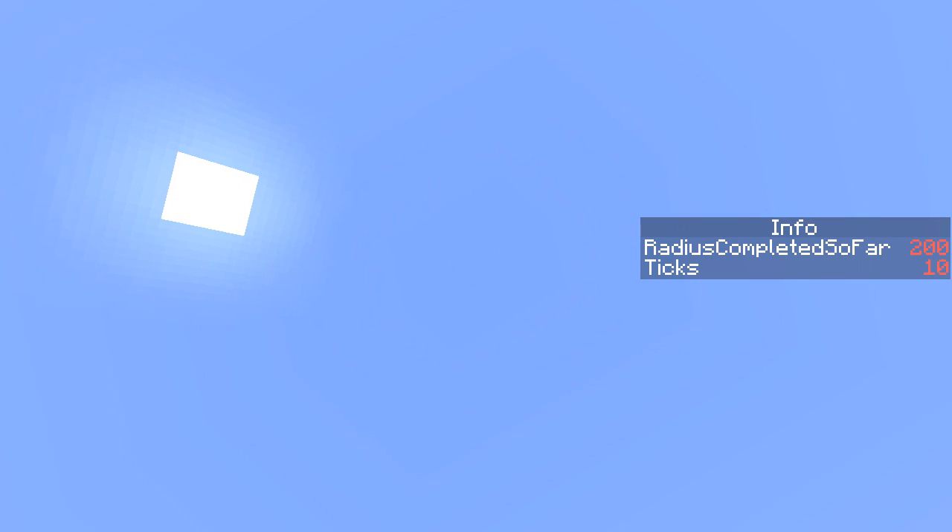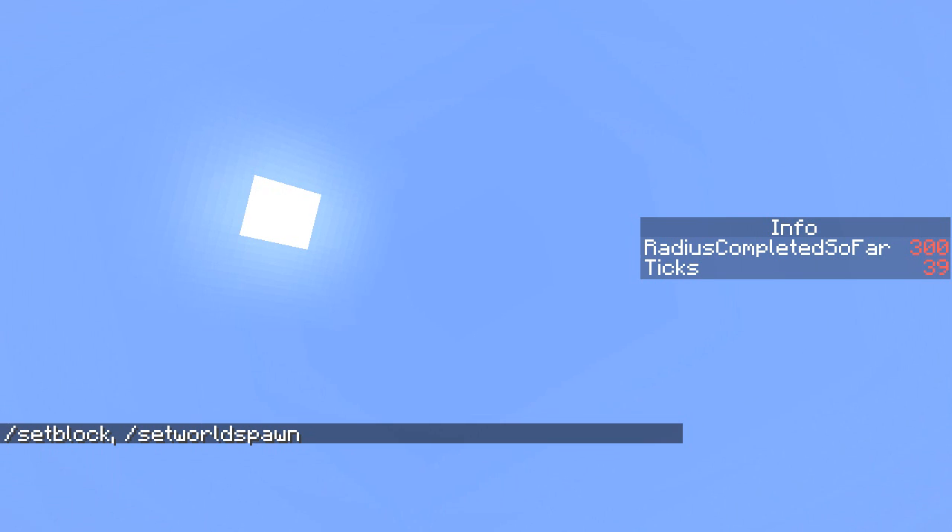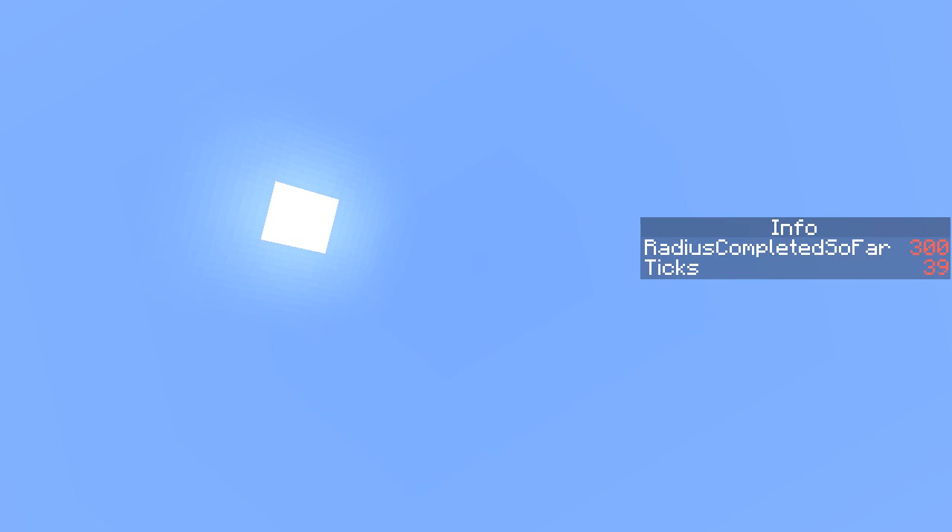Now, this works around zero zero and sets the spawn point to zero zero. If you did want to use this contraption in an existing world, you can do that — but it's either going to change the world spawn point, or you want to know where the world spawn point already is and write down the XZ coordinates before going to zero zero and running this. Then once you're done, teleport back to those coordinates and run the command 'setworldspawn' in order to set the world spawn back to the location that it originally was. So if you want to preserve an existing world spawn, that's what you'll need to do.